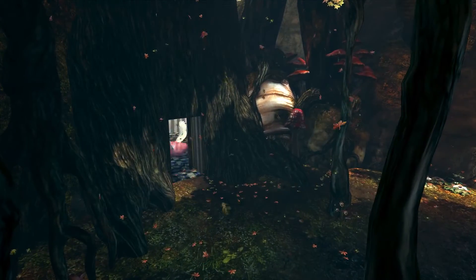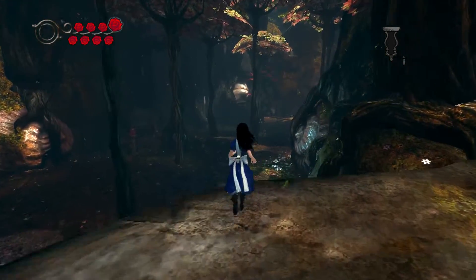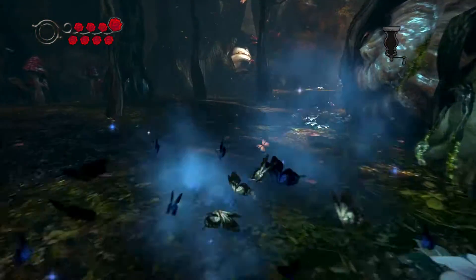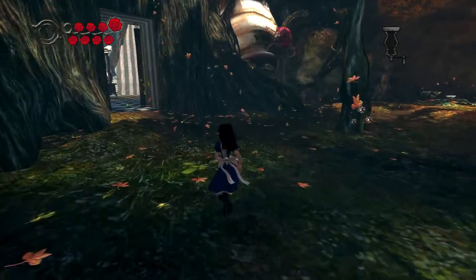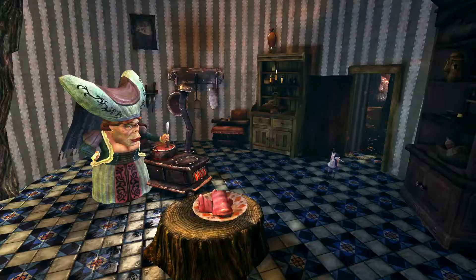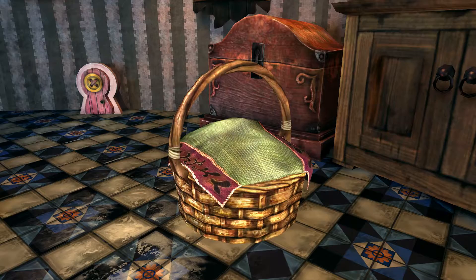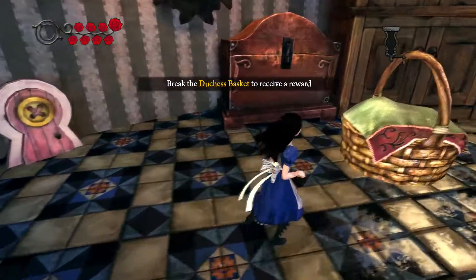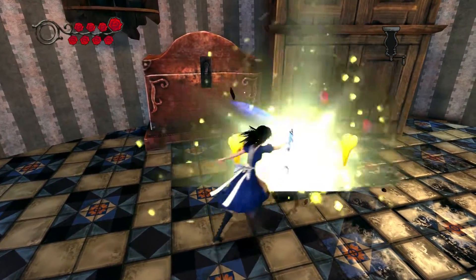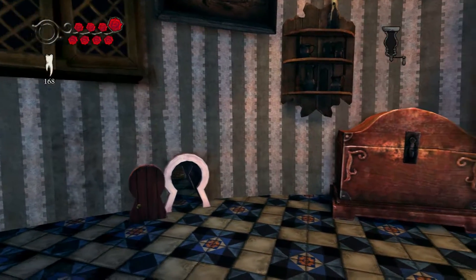We pepper the snout and it flies back to the Duchess. She's given us a gift. They usually contain a bunch of gold teeth, those baskets — so they're well worth finding.